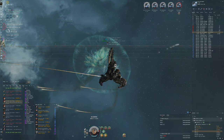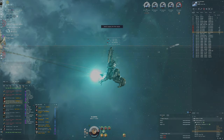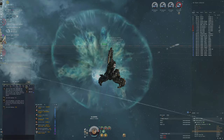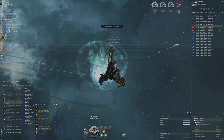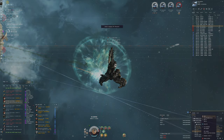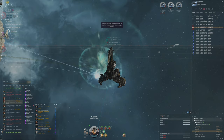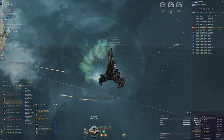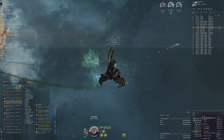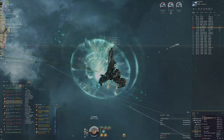Oh, there's someone here - an Ishtar. Never mind, he is friendly. He's actually the one who previously asked me how I thought the Rattlesnake would be. That's cool seeing co-op ratting here. We can warp in at zero and just have that ready.